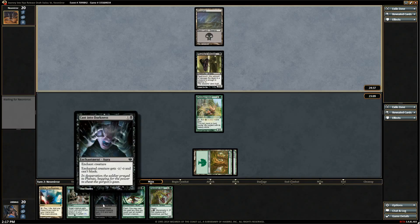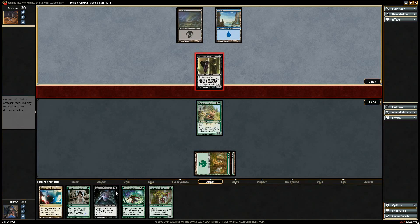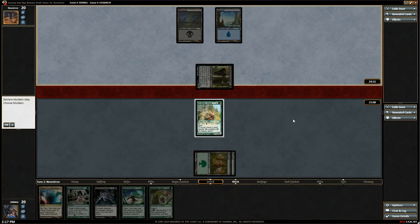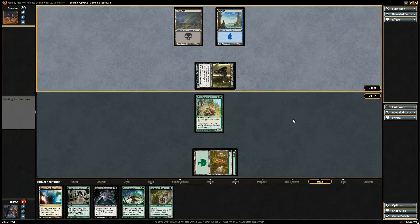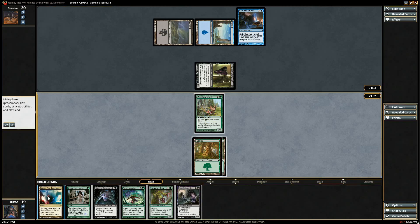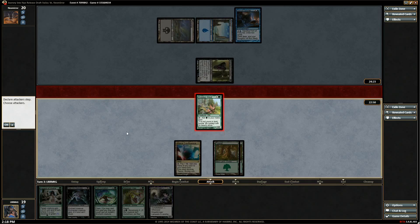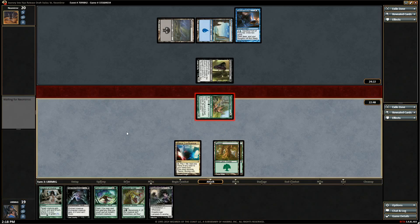We can Cast into Darkness — that seems like a reasonable use for a Feral invocation or for a Cast. Play it, then Invocation, swing for four. I mean we could also — it seems like a suboptimal play but let's do it.